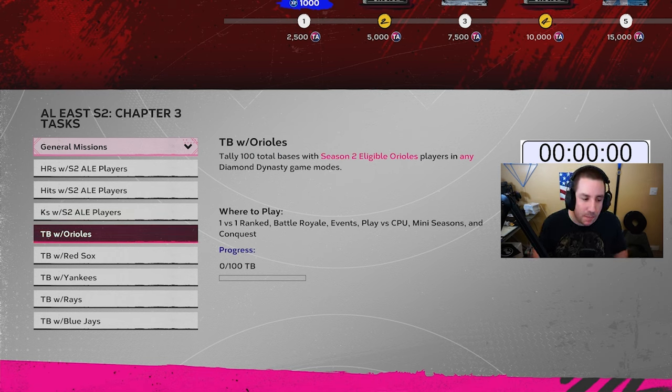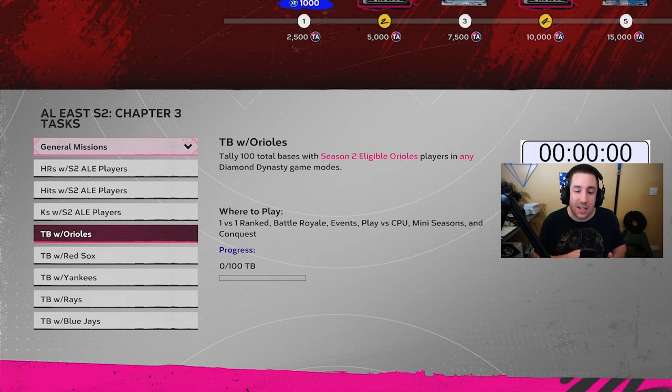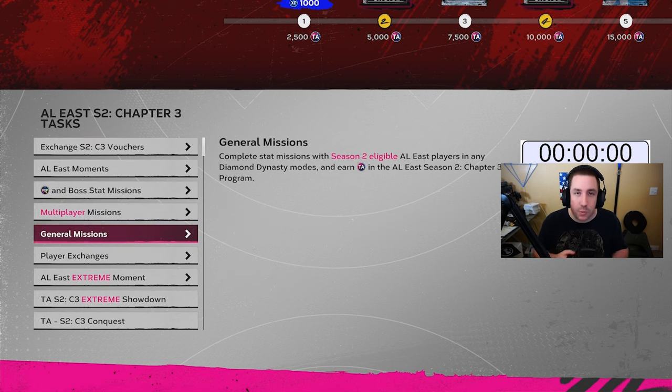They added total base missions with team players, and it's 100 total bases. Some teams will be harder than others because they won't have as good players. Cards must be Season 2 eligible — no Season 1 cards, no wild cards. It has to be a Season 2 card, a core live series card, or a core collection card. It's 100 total bases for 35,000 TA points. If you do the Red Sox and Yankees, that's 70,000 TA points — over 30 percent of that division just from 200 total bases.